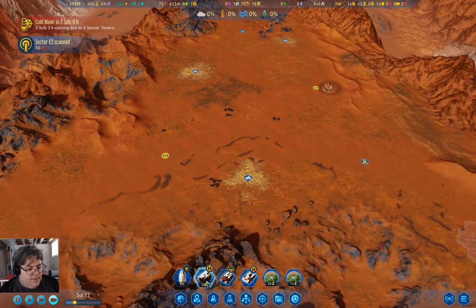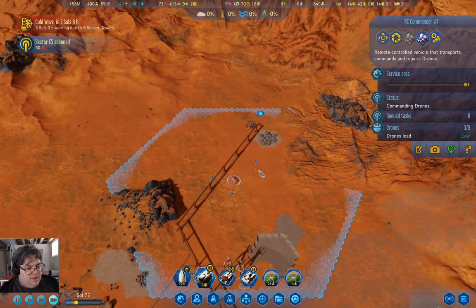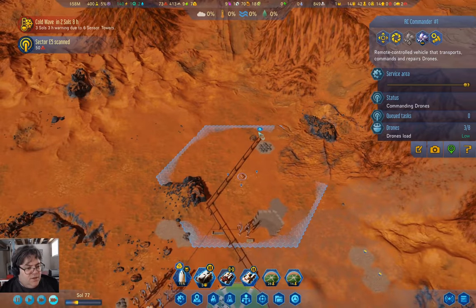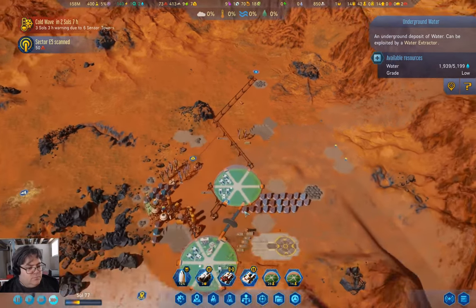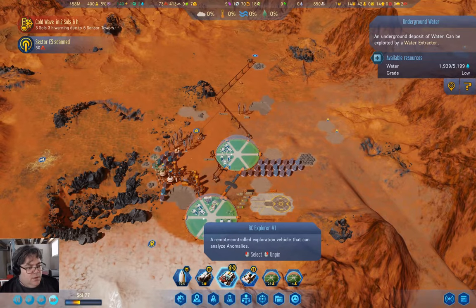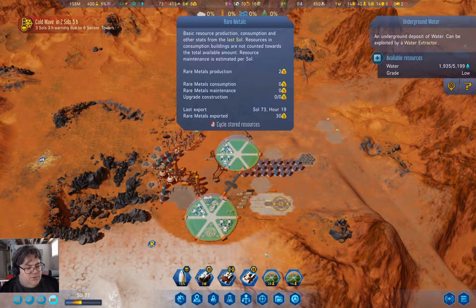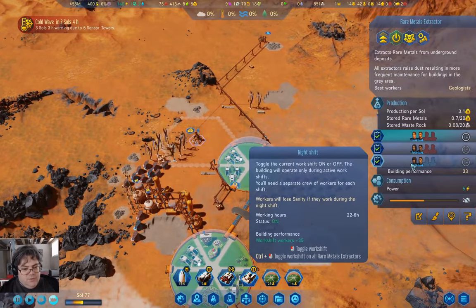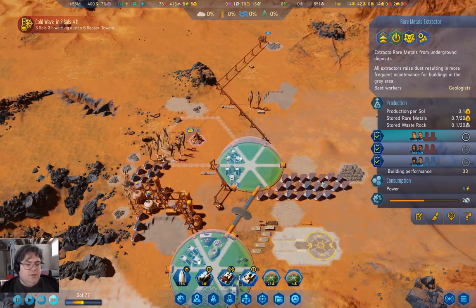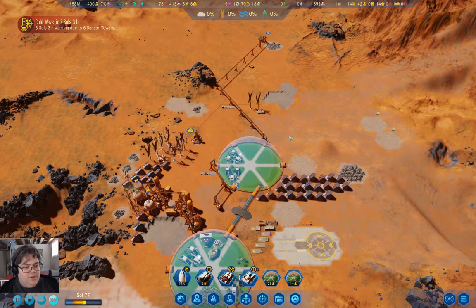We're heading over to this one. I parked that in the right place. We have 8 rare metals queued up — why don't we run this at night as well? Yeah, we'll run that at night too, so we'll get a few more rare metals quicker.